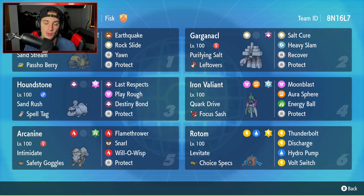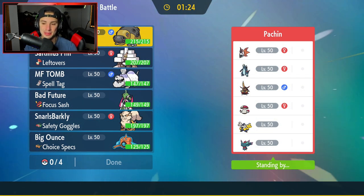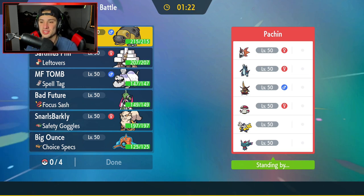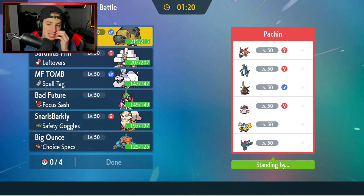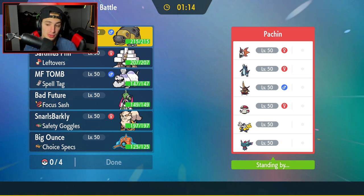If Rotom-Wash is paired with Hippaladon, we can dodge Discharge and freely spam it at will. The rental code is at the top right corner. Let's hop on the ranked doubles ladder. First match: our opponent has Volcarona, what looks like a Loaded Dice Baxcalibur, Kingambit, Amoonguss, Iron Hands, and Flutter Mane.